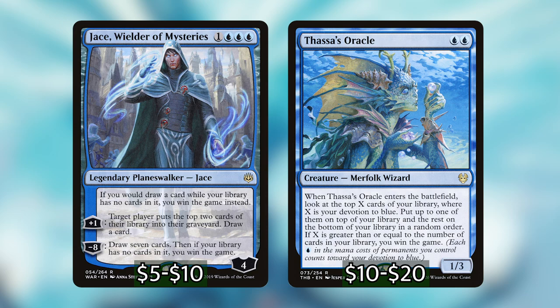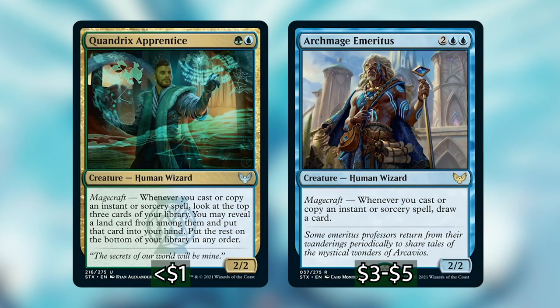The cards that are really going to help us get to that point are Quandrix Apprentice and Archmage Emeritus. Both of these cards have Magecraft, which means they trigger off of every time you cast or copy an instant or sorcery. Quandrix Apprentice will look at the top three cards, grab a land from among them, put it into your hand, and put the rest on the bottom — weeding out all the remaining lands in your deck. Archmage Emeritus will give us a card every time we cast or copy an instant or sorcery, which is just going to go crazy with Jadzi.